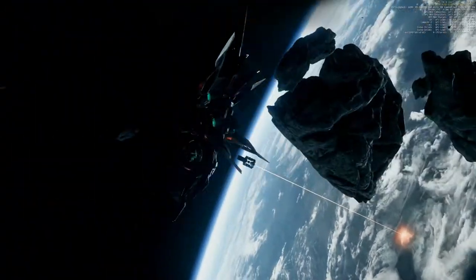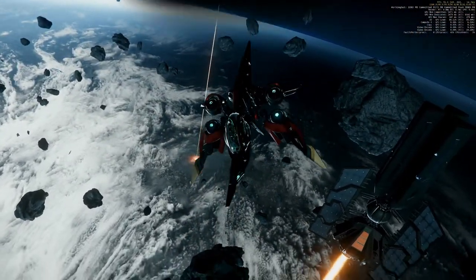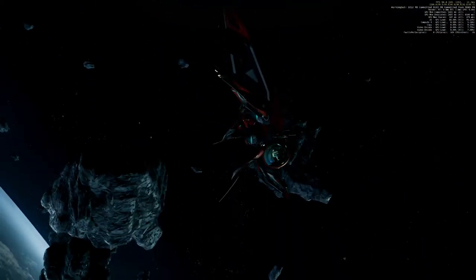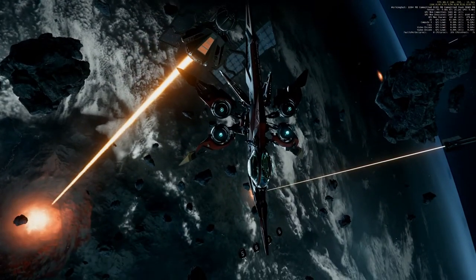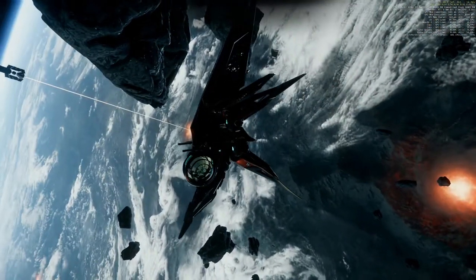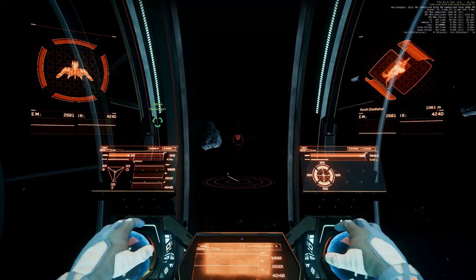I talked about the Cartoral enough in my previous videos, so just a very short summary. It has a huge cross-section from almost any attack vector, which is very bad — so it's very easy to hit. It doesn't have a lot of firepower, and it has one of the worst cockpit views of all ships in Star Citizen. The only good thing about it is it's very agile, which isn't a bad thing, right?